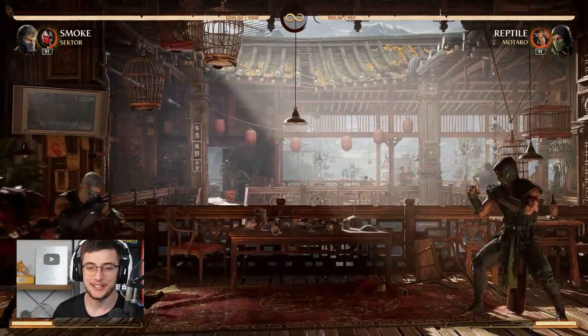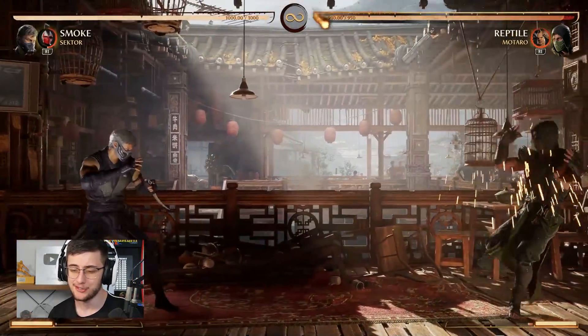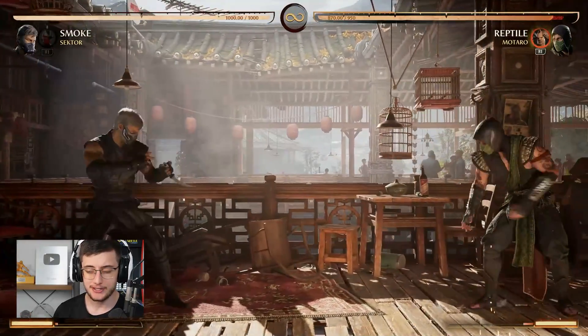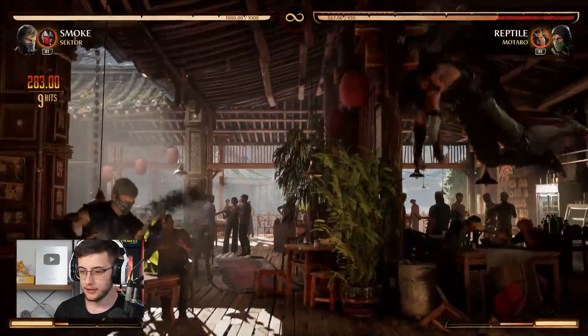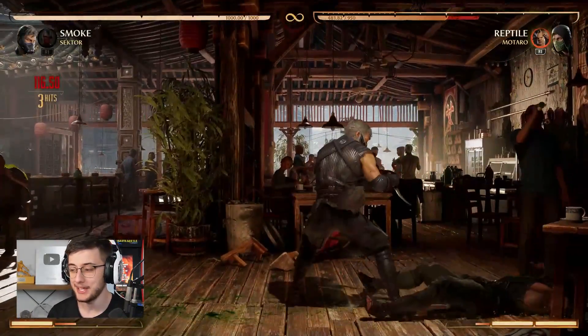We just did Cyrax so it's only right to go to Sektor next. Sektor's missile is probably his best cameo move. Considering you don't have to take any risks to make it come out and your opponent has to respect it quite a lot, it's decent in neutral but actually really strong after a combo. If I do this Smoke combo, get the knockdown, call Sektor, he comes in, and then I get a mix-up — you can see how cheap that one can be.